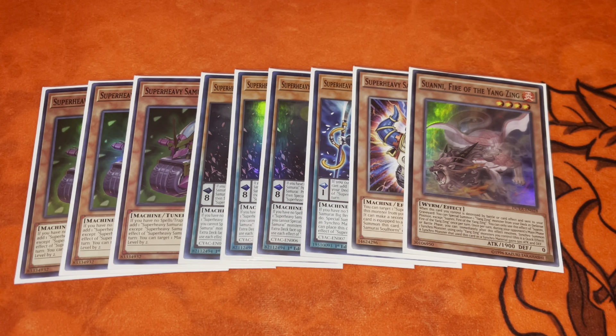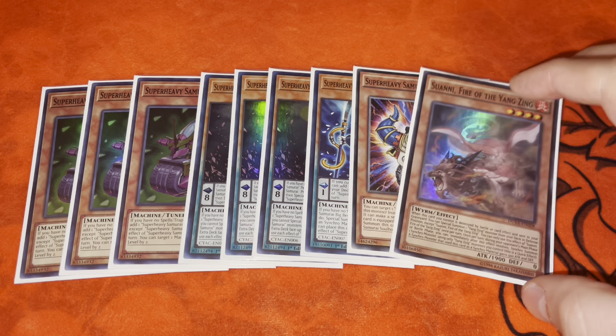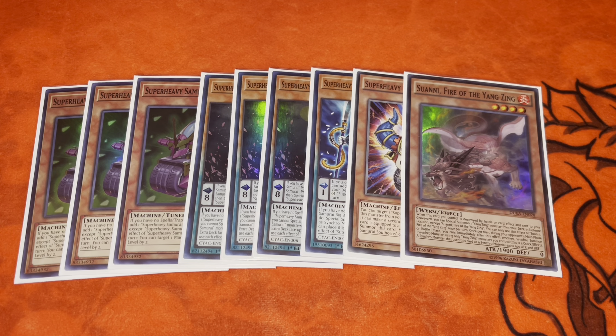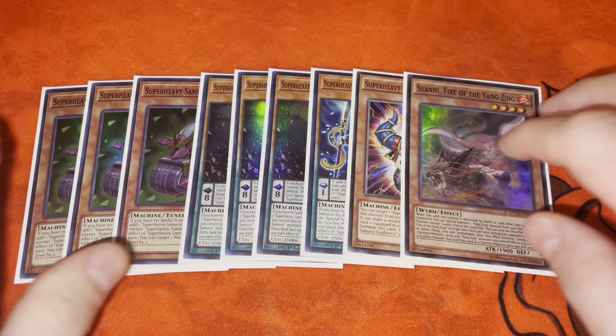Then you synchro for Chowfang. When you make Chowfang, it locks your opponent out of fire and light — so you can't be Nibbed, you can't be Ashed, and fire decks just automatically pretty much lose. The Super Heavy engine goes really really hard. You make Chowfang as the fifth summon, so your opponent can't even Nib you at that point. Unless they have Imperm, they can't even Veiler it because Veiler is a light and they can't activate lights.